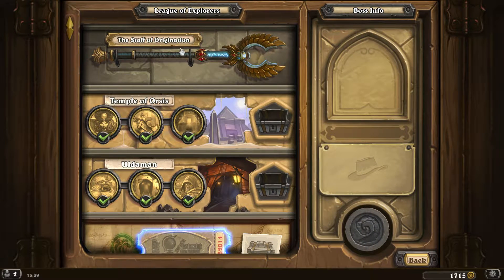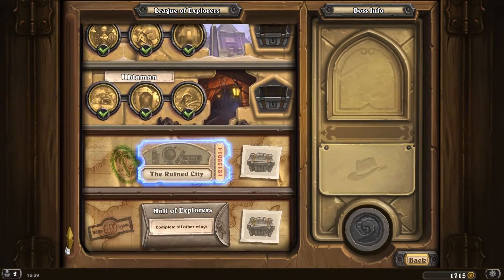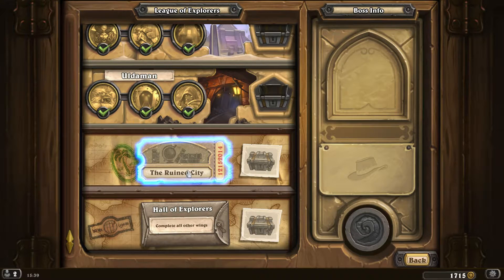So we got the Rod of the Sun, and then we got this headpiece here, and now we need to get the centre jewel, I suppose. We're going to the Ruined City. Without any further ado, let's dive straight back in there.